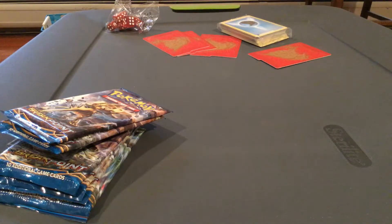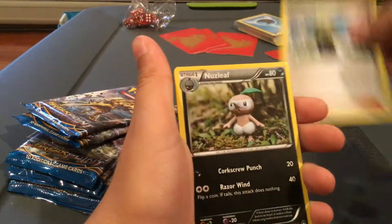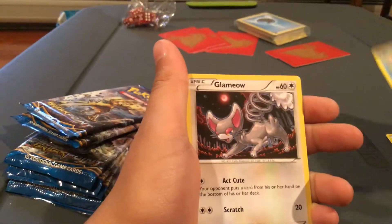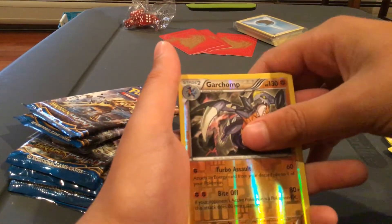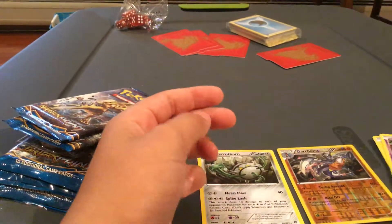It's green, by the way, but that doesn't matter with X and Y because you can get breaks. To the front. Delinquent, Nuzleaf, Gabite, Gold Boak, Glamyow, Spritzy, Shinx, Honedge, Garchomp — reverse rare — and Ferrothorn, regular rare.